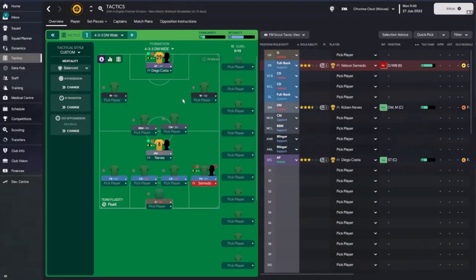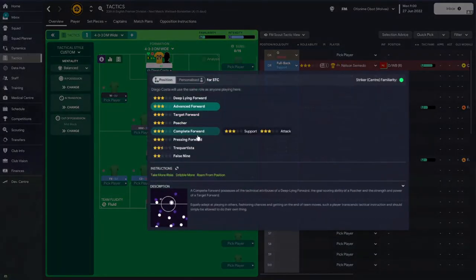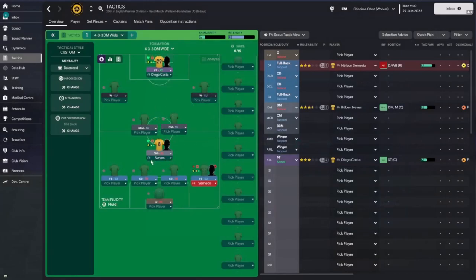When filling in your key players, look at the roles they can play based on their attributes — you don't have to rely solely on the assistant manager's recommendations. Diego Costa's aggression is almost 20, which makes him perfect as a pressing forward on attack duty. Considering he's six foot one, floated crosses could also help him. He doesn't have much pace, so he may not press relentlessly all the time, but he does have the stamina to press in close regions. So Diego Costa is going to be set as a pressing forward on attack.